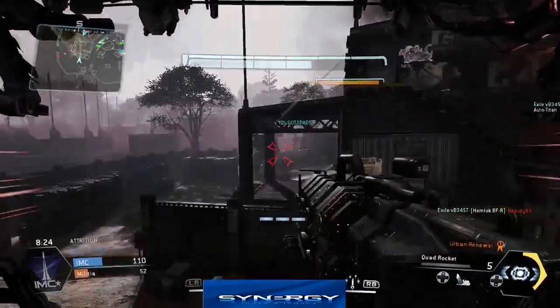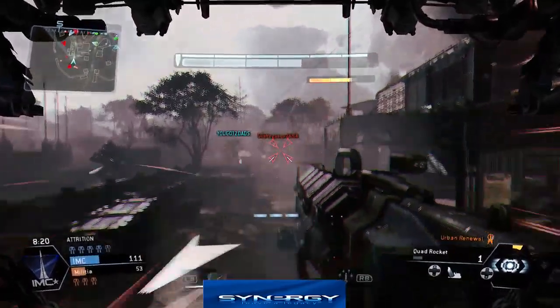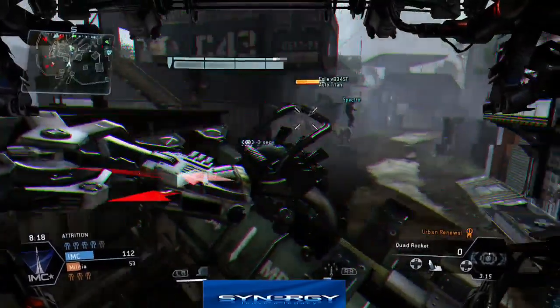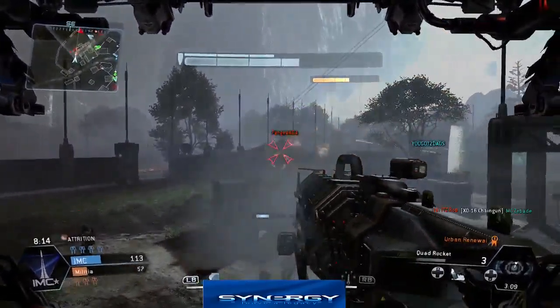We end up getting back from the dash core — not the damage core, the bloody dash core — and we take off with a few pop shots in his back. This guy's got eyes on us but he's being attacked by one of our friendly titans, so I'm going to take full advantage of that.